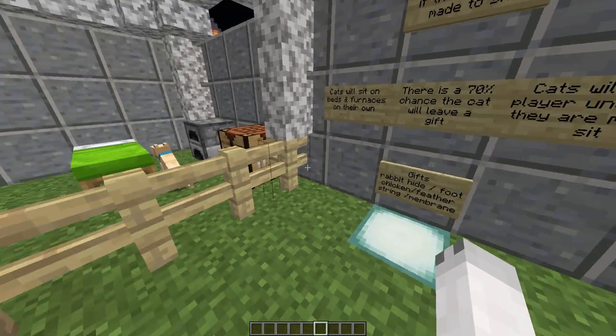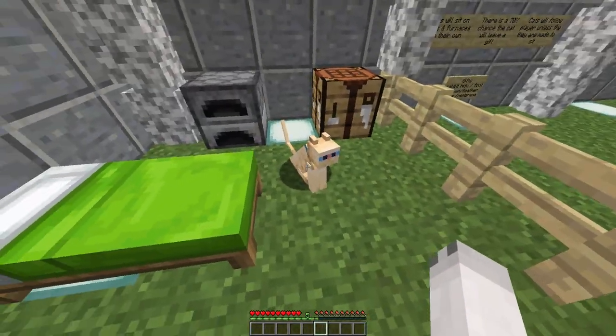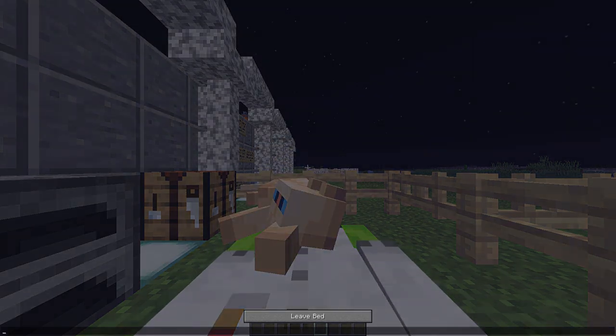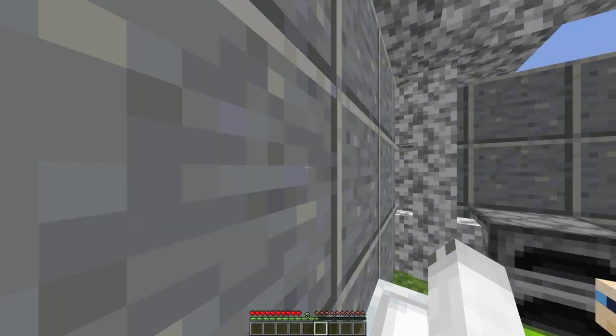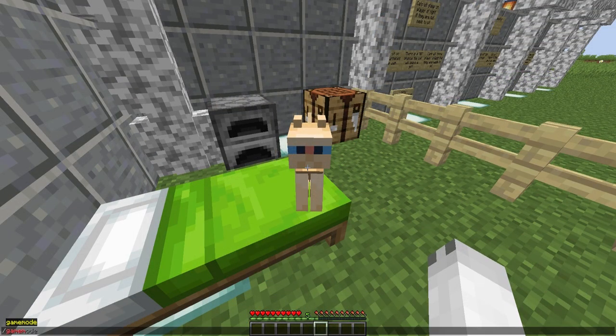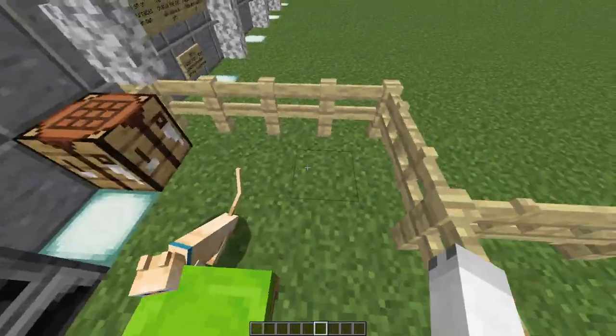Now I'm going to show you what happens when you go to sleep. Let me hop into survival and have a nap. You can see the cat sleeps with me in a very cute position. Okay, so let's hop back into creative and walk over to the next thing. Let's make sure this cat is sitting — there we go.